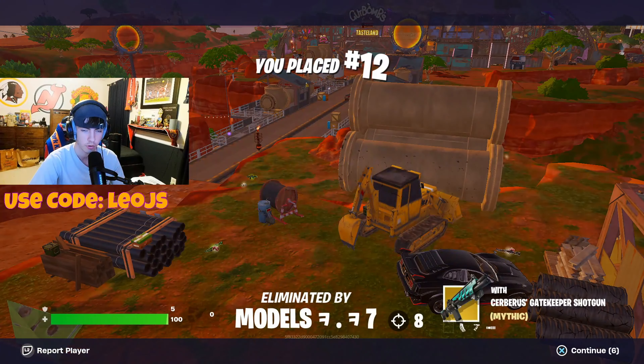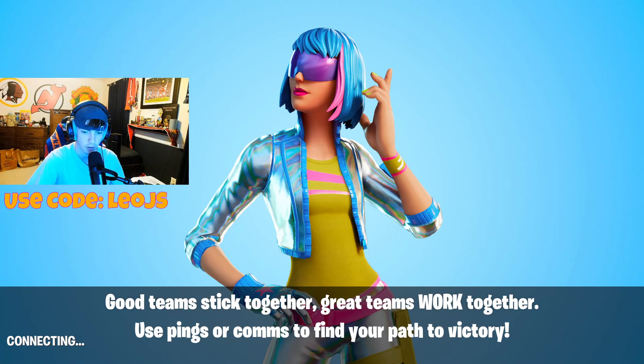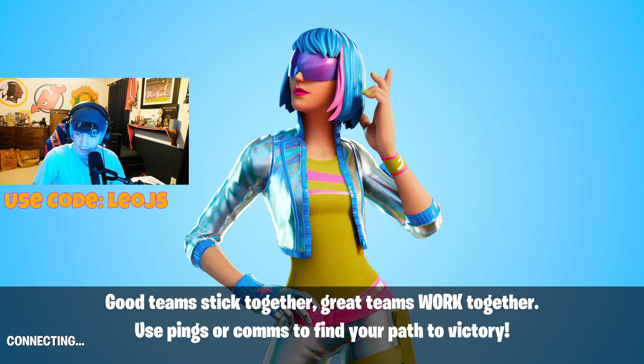I got some gameplay for you guys. You gotta forgive me — my lobbies are sweatier than some pro lobbies, I don't know why. Ask Epic Games. Let me know what you think about the new tri-beam laser rifle. It is from Fallout, it's a Fallout-inspired gun. Long range, I suggest shooting it with less fire rate. Close range, you could probably hold it down. It's definitely a more close to medium range weapon. It does a lot of damage to players and to cars. Remember to like and subscribe, use code LeoJS. Come to the streams. I'll see you all next time.